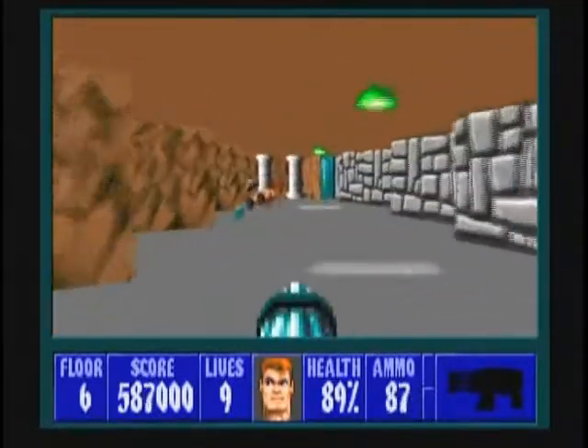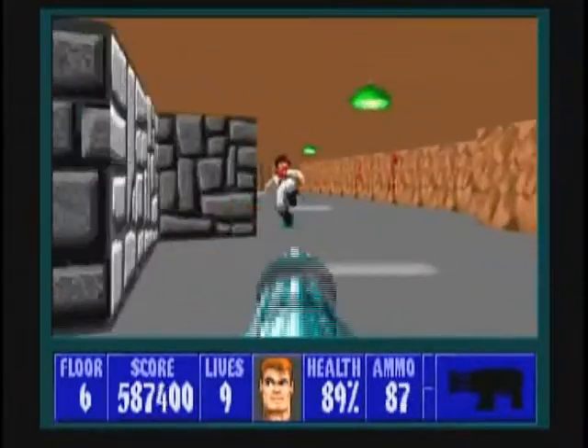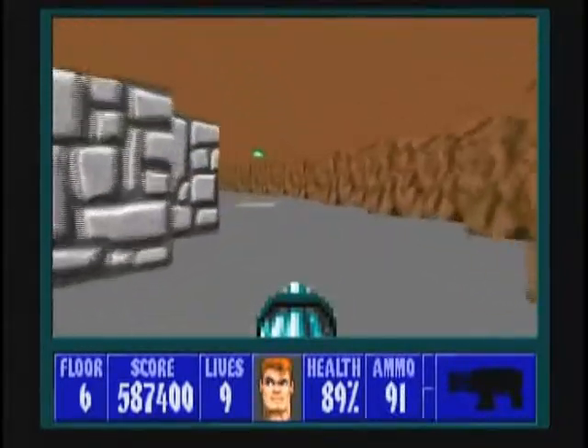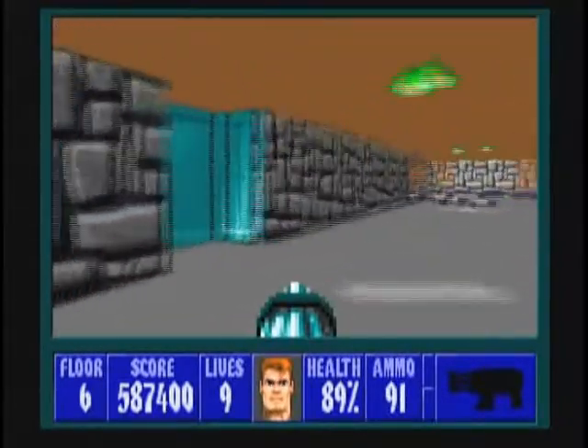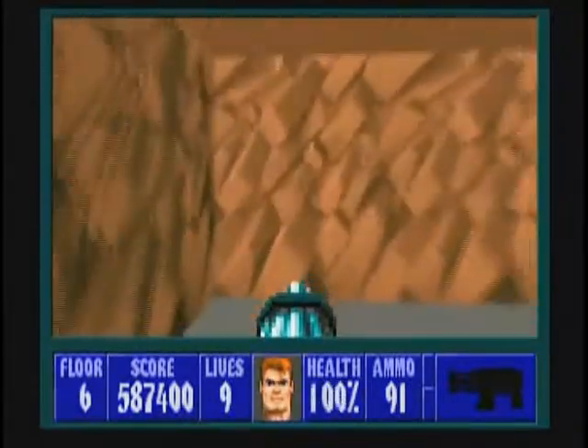There's a guard at the end of this hall, so deal with him. Then go back the way you came — an officer was following us, not good, not good at all. If you need some patching up, there's a med pack behind these green barrels here.